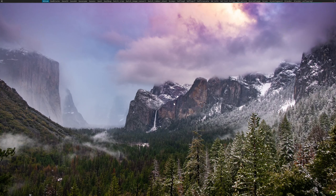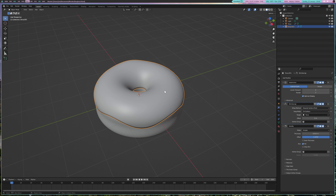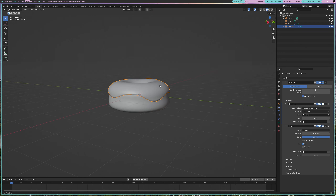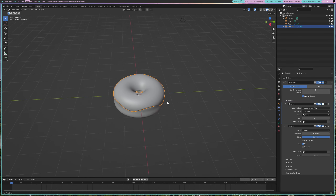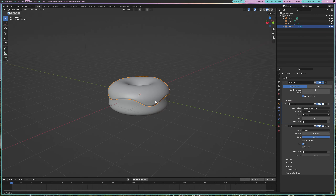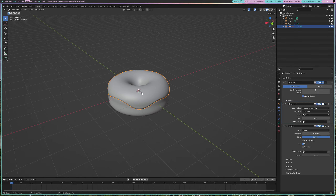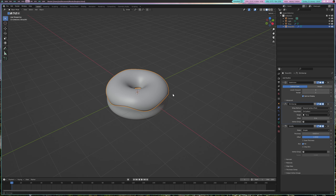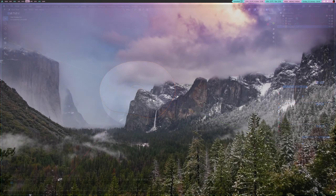Blender is another fantastic open source piece of software. Blender is officially supported by Ubisoft — they invested quite a bit of money, though it was a fair few years ago now. I know that Ubisoft used Blender for all their 3D modeling, and there are a few other companies as well. Blender is very good professional grade 3D modeling software. I'm still on my donut tutorial, but you can 3D model anything you can imagine in Blender, so it's very good.